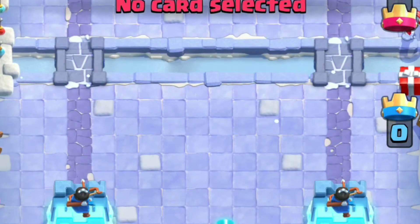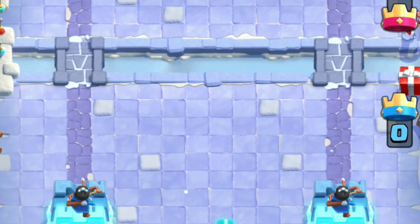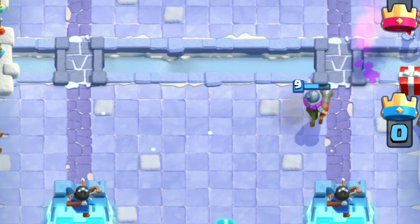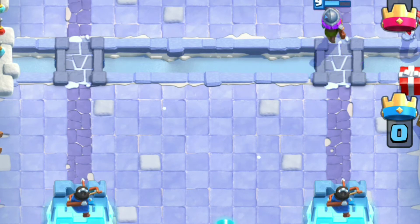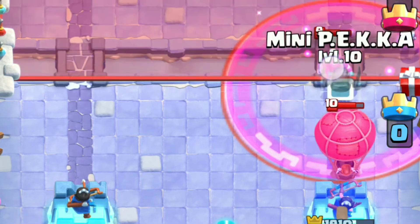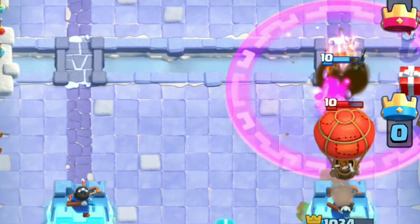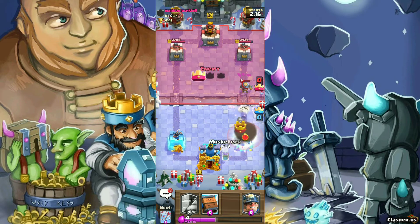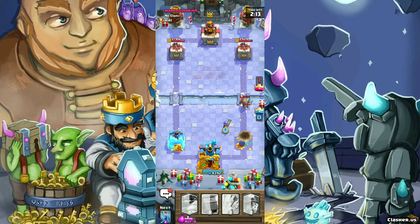Jumping into the third game now. We finally have a fair matchup — level 10 versus level 10. We're going to find out if this deck can hold up against level 10. He's going to go Firecracker, so we're just going to go Musketeer. The balloon is going to get a couple of hits but we're going to have a big push here. We use Arrows on Firecracker and the Musketeer gets a couple of hits.